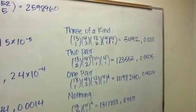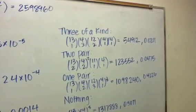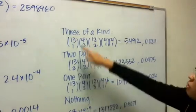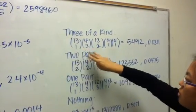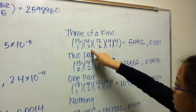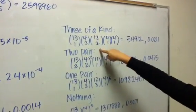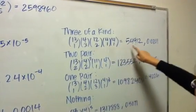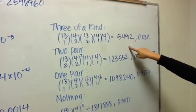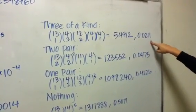For three of a kind, basically three cards of equal face value and the two remaining cards can be anything. For the three of a kind part, it's 13 ranks choose one, and then those three have to be three different suits, so four choose three. For the other two cards they can be anything, so 12 choose two, and each of those can be any suit, so four choose one times four choose one. That gives 54,912 possible hands with a probability of .0211.